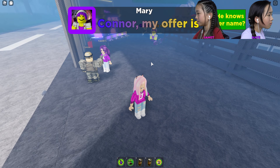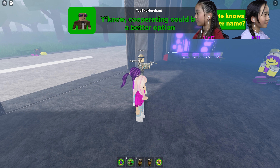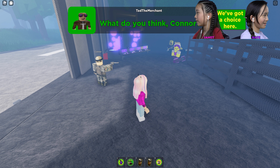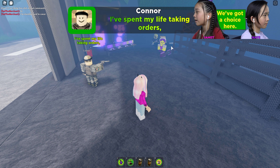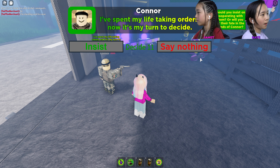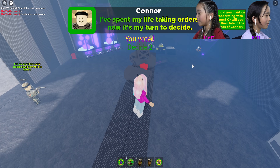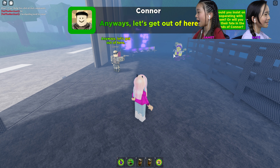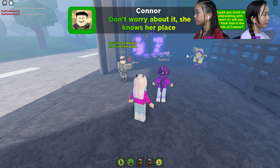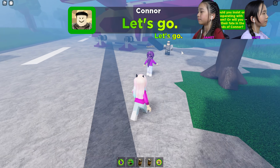I'd like to take my revolver back. My offer is still valid — we can work together, end things peacefully. Cooperating could be a better option instead of crashing headfirst into their mothership. What do you think, Connor? I spent my entire life taking orders — now it's my turn to decide. Should you insist on cooperating with them or let the fate be in Connor's hands? Say nothing. Anyways, let's get out of here — I think the aliens are nice.